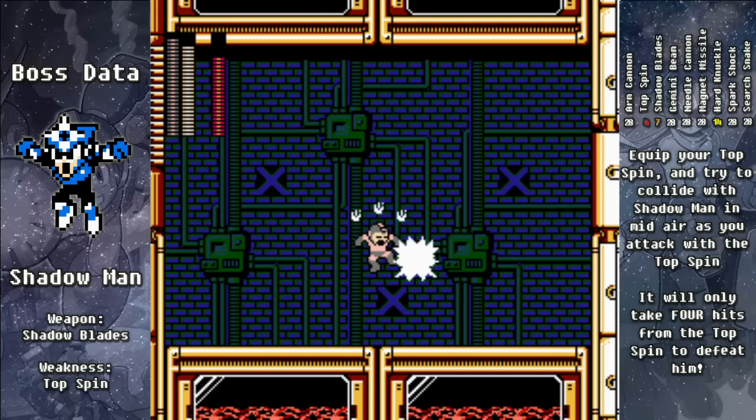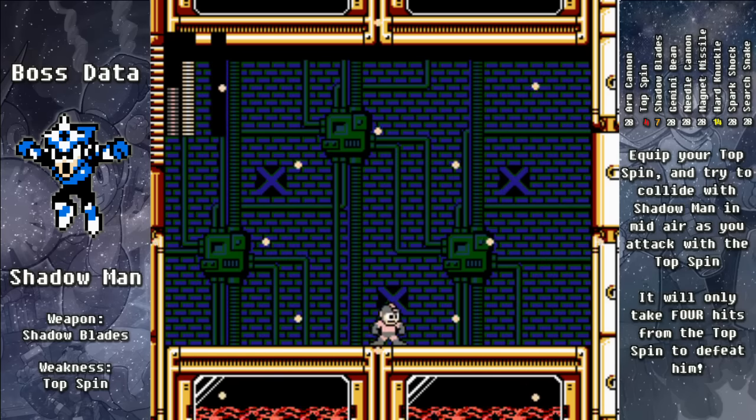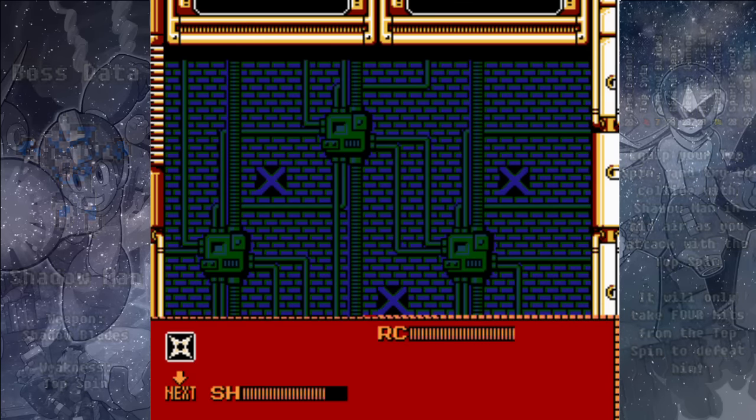Shadow Man hops around a lot, and that's good. We want to jump at him and catch him in the air with the Top Spin. And soon enough we'll be dancing on his grave — it's just that easy with the Top Spin. For our troubles we get the Shadow Blades and the Rush Marine upgrade.